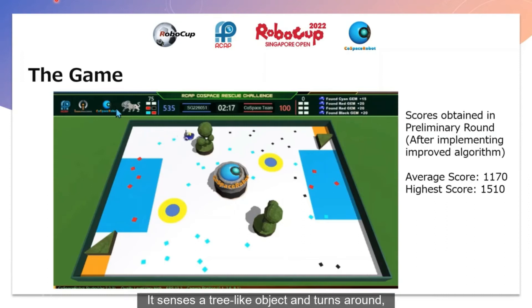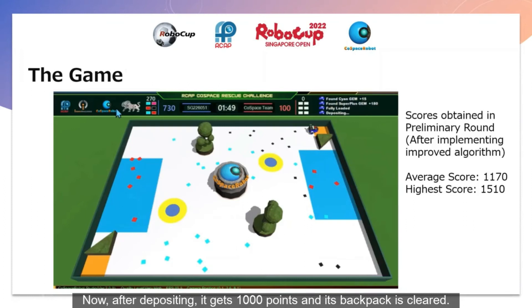It senses a tree-like object, turns around, and collects another signed object. Now it has one more object to go before its backpack is filled. It's collecting an object right now — oh wow, it's a super-class object! Now it's heading towards the deposit zone to deposit all these objects. After depositing, it gets 1,000 points and its backpack is cleared.